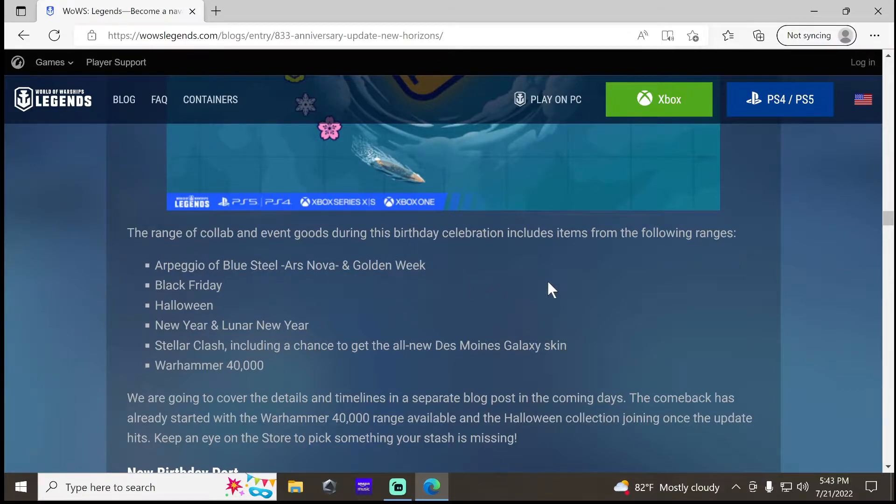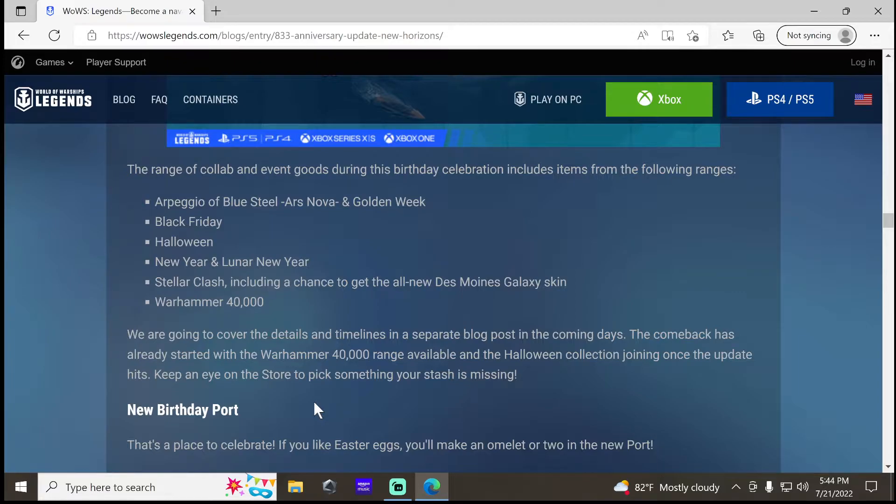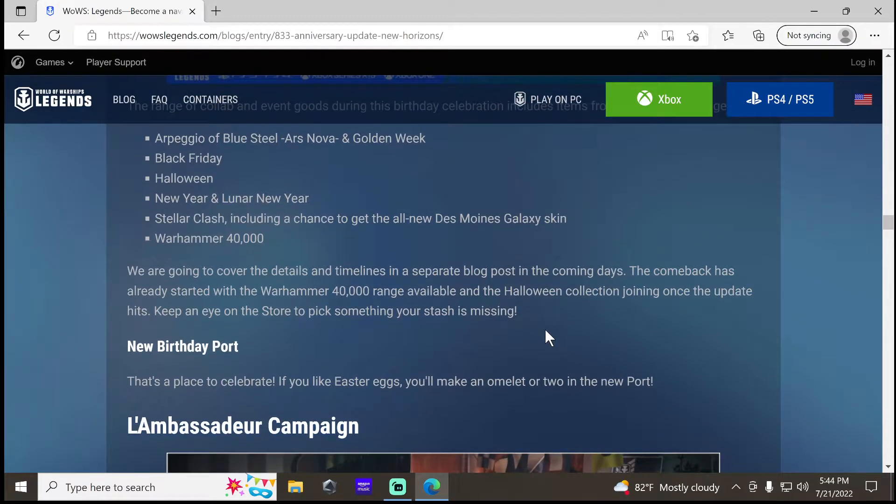A bunch of the stuff they've done — collaborations or things they've made themselves — is coming back: the Arpeggio stuff, Golden Week, Black Friday, Halloween, New Year, Lunar New Year, Stellar Clash. There will also be a new Des Moines Galaxy skin. I don't have any interest in that because I don't like the sci-fi stuff — this is a World War II game.